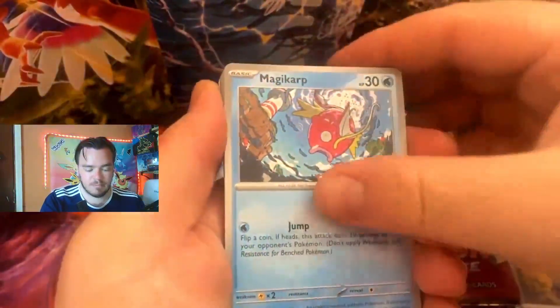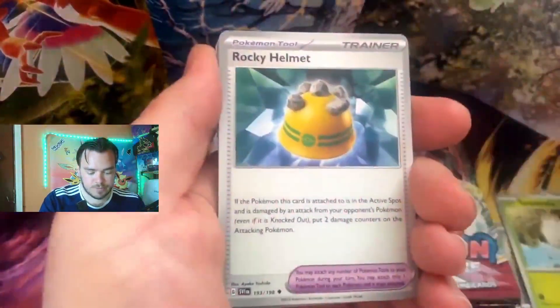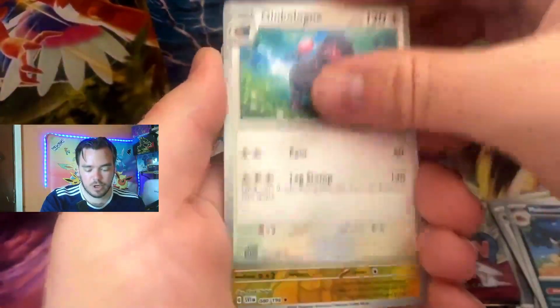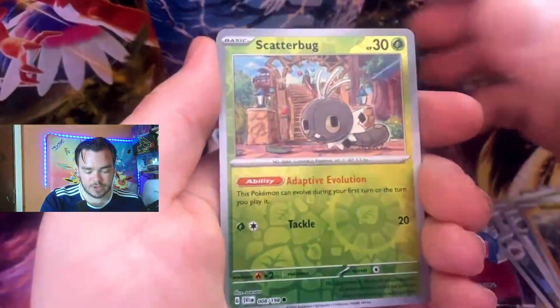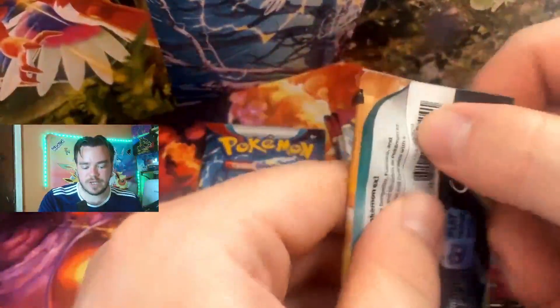We got Varoom, Magikarp, Magnemite, Tarountula, Helmet, Arboliva, Nymble, Revaroom — reverse — Scatterbug into a normal non-holographic. So nothing for Scarlet and Violet on the first pack. No first pack magic there, guys.